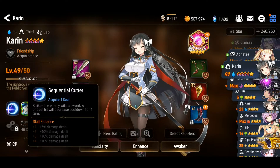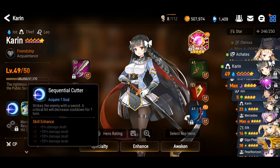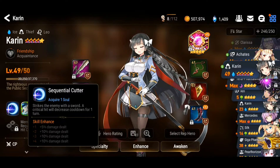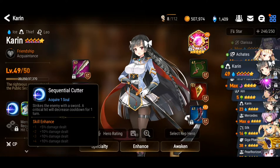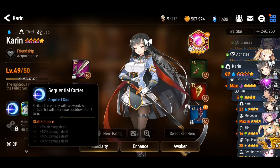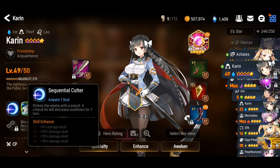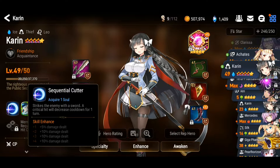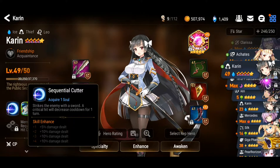Number one: Sequential Cutter. It acquires one soul and strikes the enemy with the sword. A critical hit will decrease cooldown for one turn. Point to be noted — she is a critical hit based unit. As soon as she hits a critical hit, there will be a decrease of cooldown by one turn. That is so great. You just need to focus on the critical and you will ensure the cooldown.